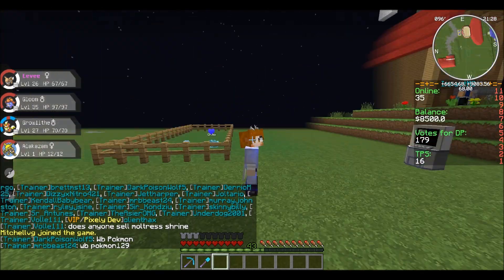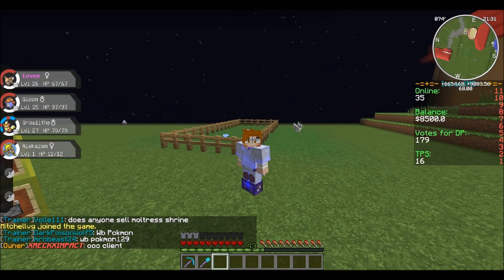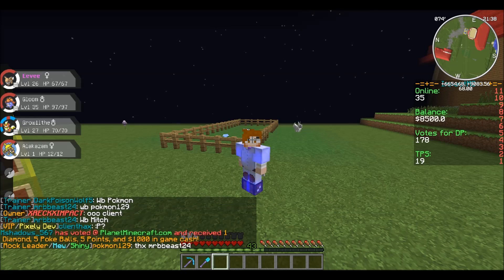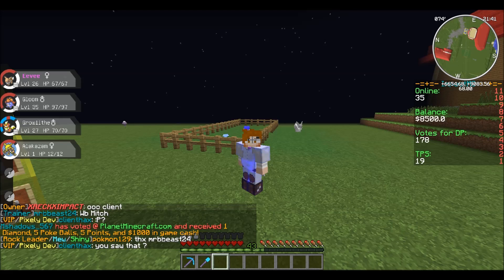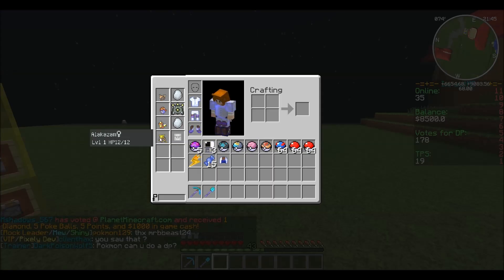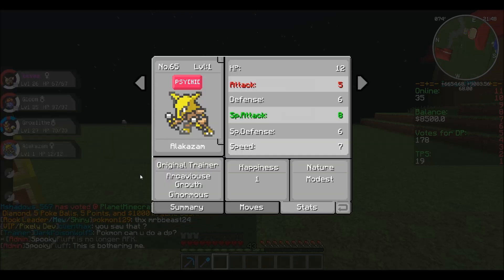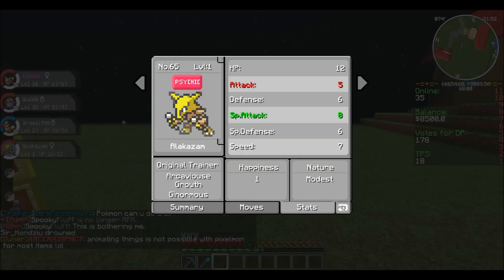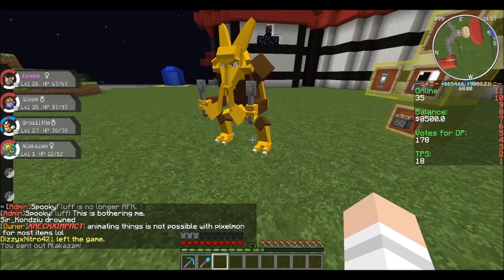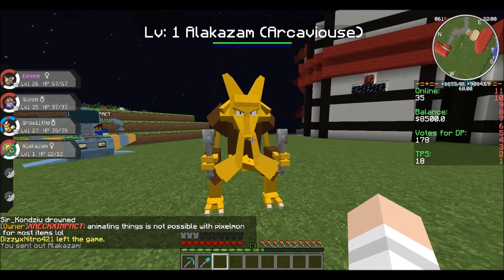With that, you get a random Pokemon of your choice. They're thinking about changing it so you can choose the size and nature — they're not 100% on that, but they did it for me just for right now. And I got myself a level 1 Alakazam, and it's ginormous and modest. It's a beautiful combination for Alakazam — it's beautiful!